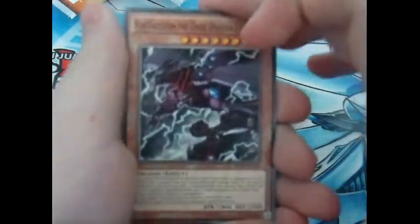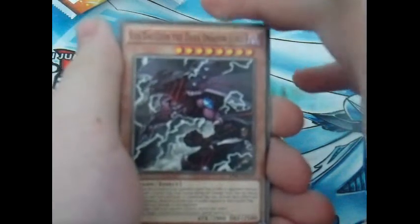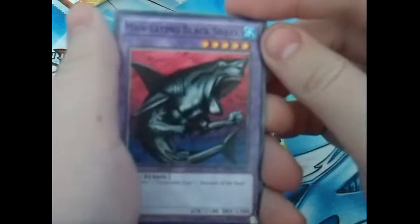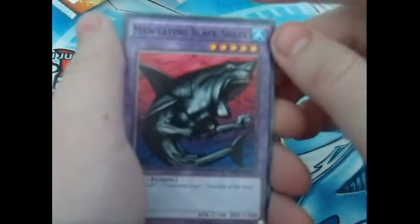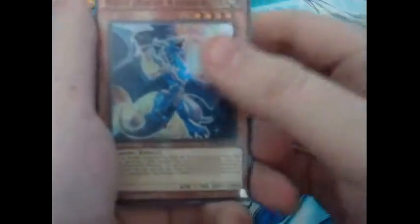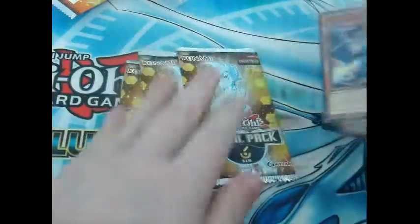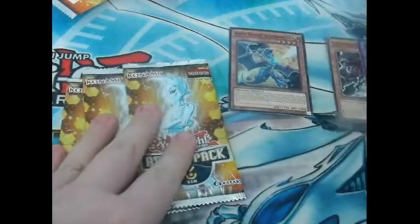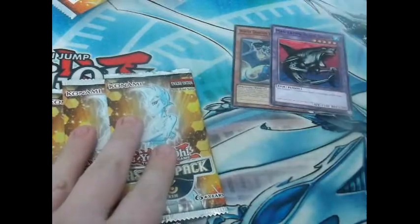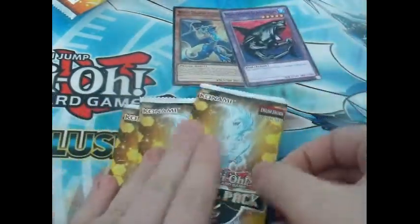First card is Vandal Valgalion the Dark Lord. Oh sweet, this is the short print Fusion of the set. Man-Eating Black Shark and White Dragon Wyvern Buster — Ford and Super. So that's actually quite nice. We've got this nice Fusion here. I'm going to put all the bad stuff over here and the good stuff here.